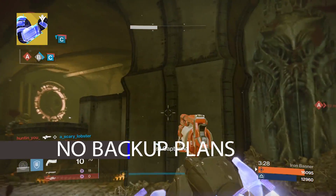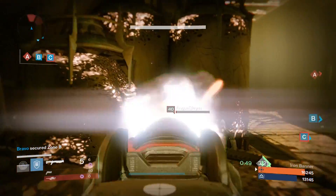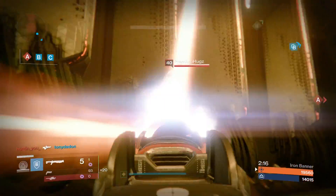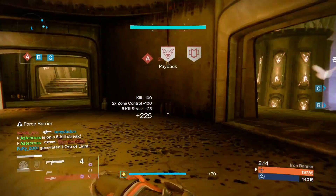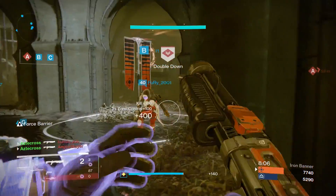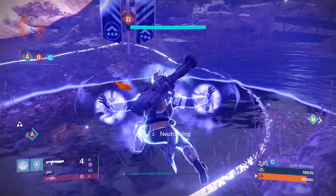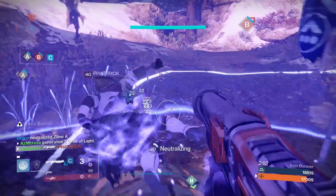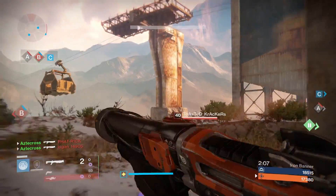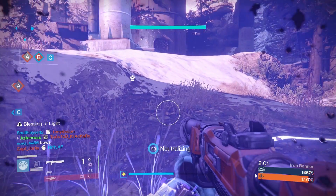No Backup Plans — you wonder what No Backup Plans is? Just take a watch. If you don't know what No Backup Plans is, you've got to load it out with your Defender class. Shotgun kills trigger Force Barrier. It doesn't stop there — when you get into a jam, just drop your bubble. Go ahead and drop it on C or A point right in the middle of enemy territory and go to pound town, because that's exactly what these gauntlets give you.